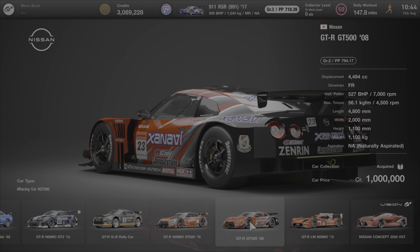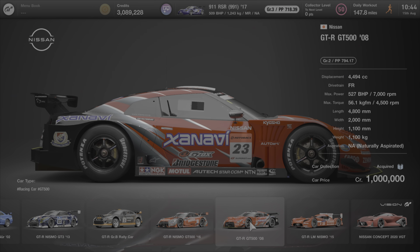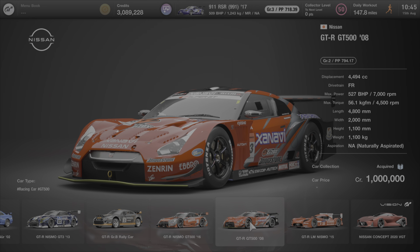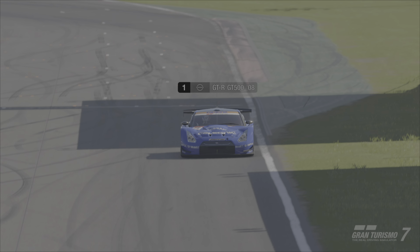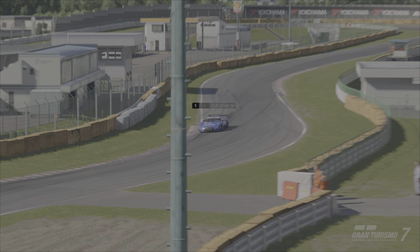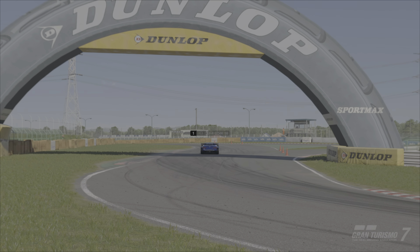Sadly in last place we have the GTR GT500 from 2008, coming in at a million credits to purchase — the most expensive car; all the others come in around 800k. For me, sadly, it's probably the most disappointing and least fun to grind. There is potential in its overall time and speed, however the price tag also hinders it when there are better options out there for cheaper. In terms of how it handles in GT7 with the grinding setup, it just doesn't feel alive or fun — it's very on-rails and feels a little sluggish in comparison to the rest of the GT500 cars.